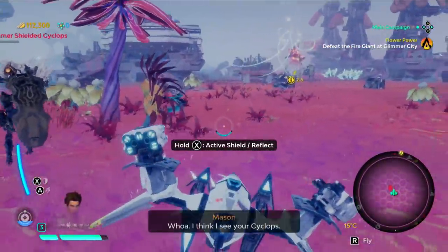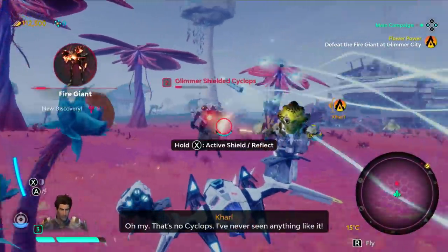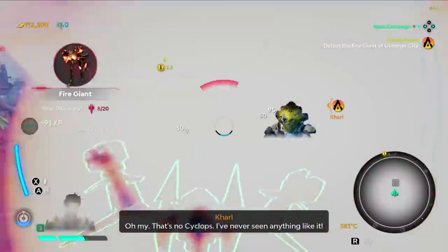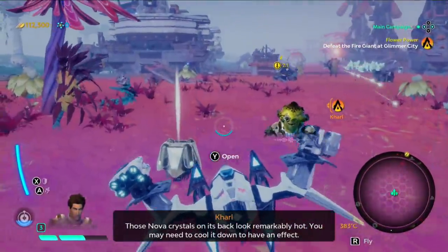Bolt X for active shield or reflect. You kind of shield up here. That's no Cyclops — I've never seen anything like that. That's one of my pilots, one of my guys.